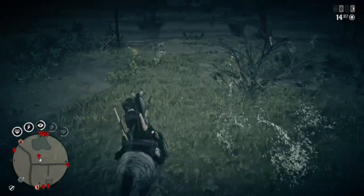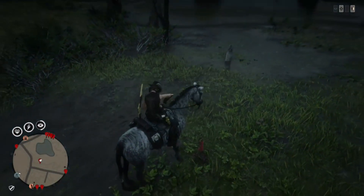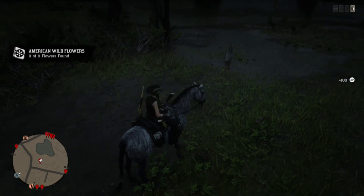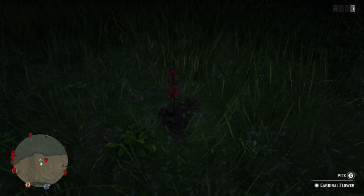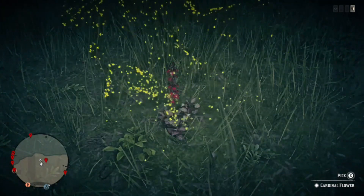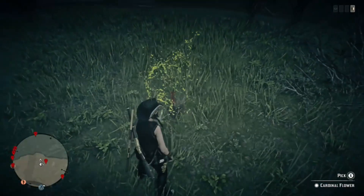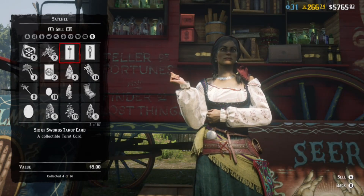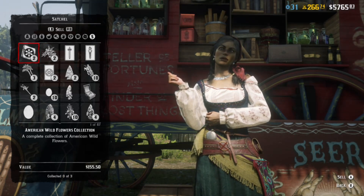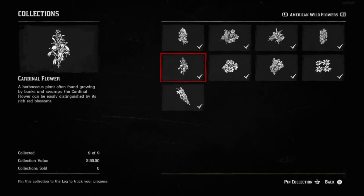In this video I have 30 locations for the Cardinal Flower that I've found over the past few days. With 30 locations you're going to be guaranteed to find 10 of them per day. These things do rotate between all the spawn locations every single day. If you sell these Cardinal Flowers each is $7, 10 of them for $70, or if you sell them in a set when you've collected one of each flower you'll get $155.